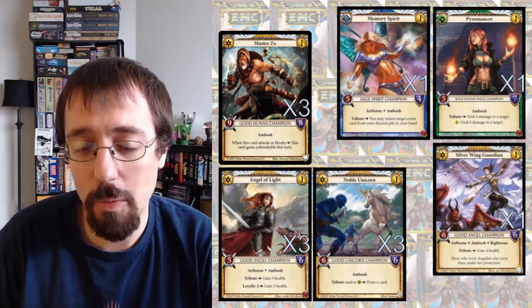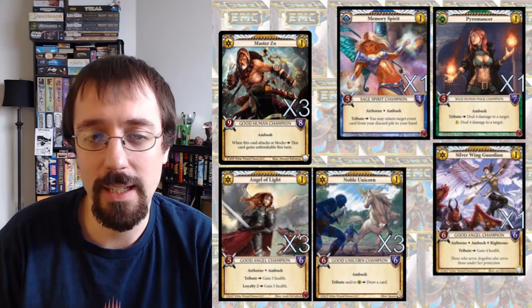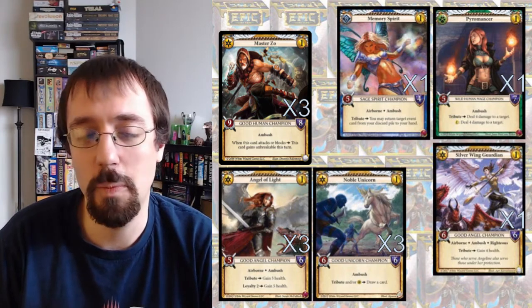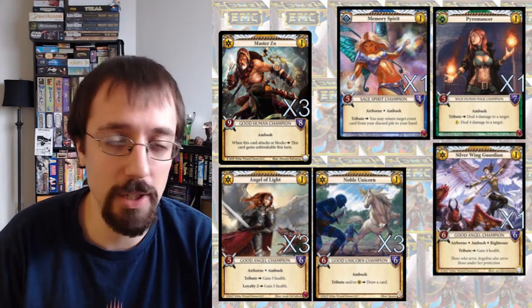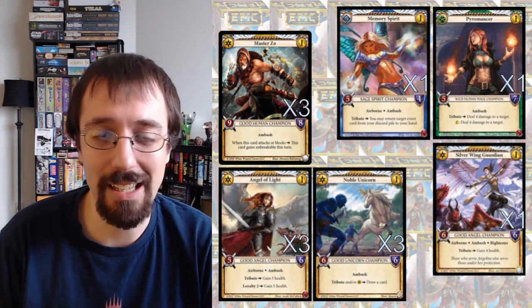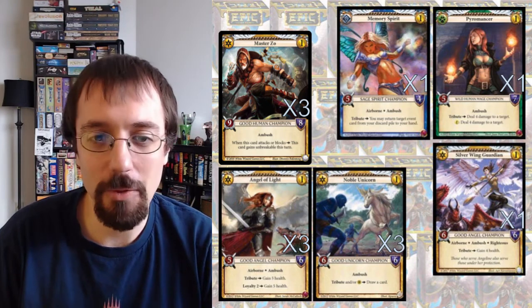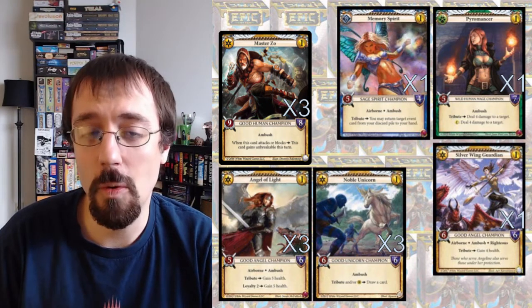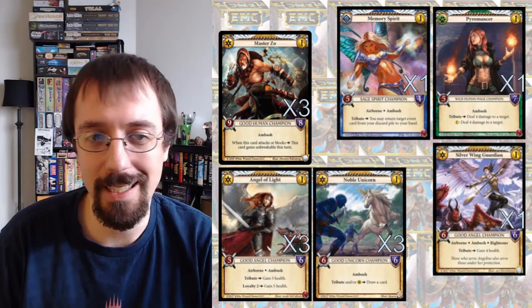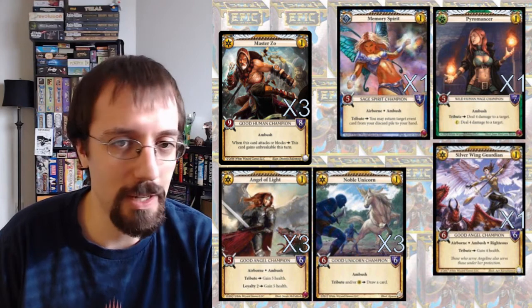Angel of Light is an ambush Airborne champion, so it can start attacking in the air, which is really nice, and gains me enough health to potentially survive to get through the damage I need to win. Noble Unicorn has always been a solid card in good — it draws a card immediately, and then every good one-cost card draws you another card, and can get absolutely out of hand, so your opponent has to deal with it. It also works with the Righteous.